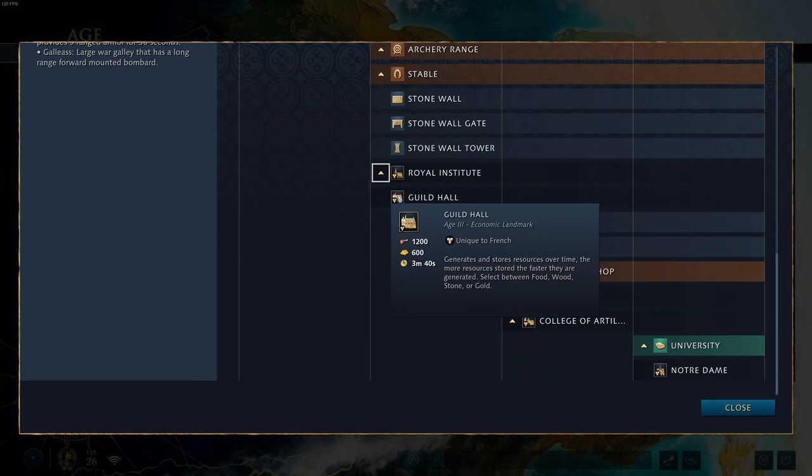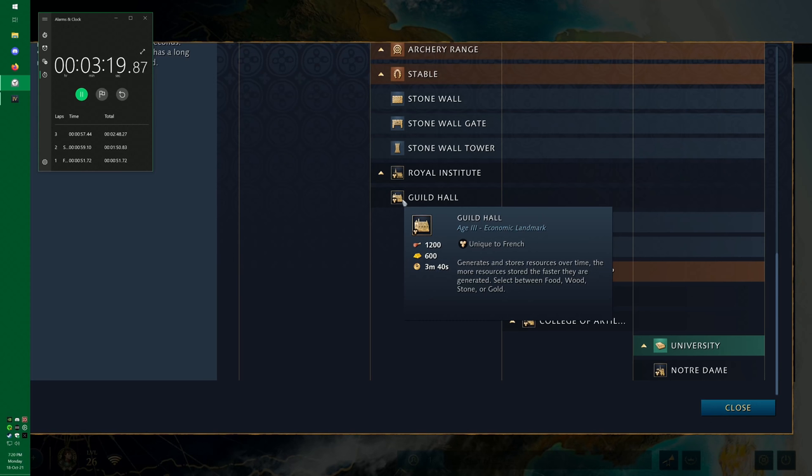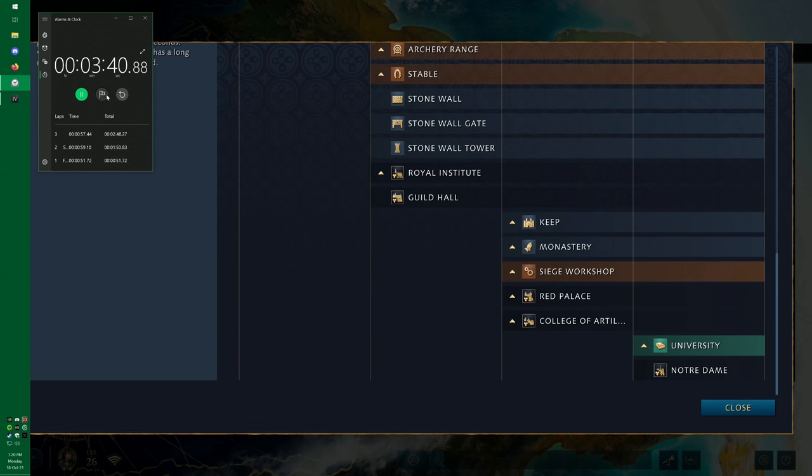Next is the Guildhall, unique to the French. It generates and stores resources over time — the more resources stored, the faster they are generated. You select between food, wood, stone, or gold. This is not based on your overall stockpile; it has its own separate bank. It starts generating 20 resources every 20 seconds and speeds up significantly from there — I think it gets up to around 200 resources a second when the store is over 2,000. Personally, I love building the Guildhall and setting it to stone, then hitting that button when I need a keep: 800 stone in the back pocket, easy.